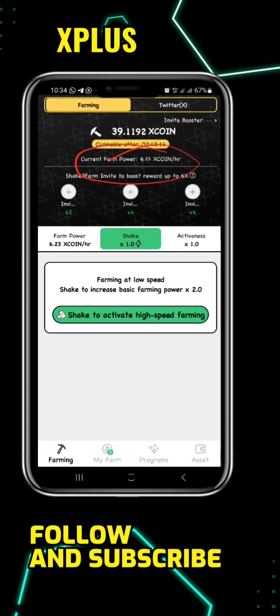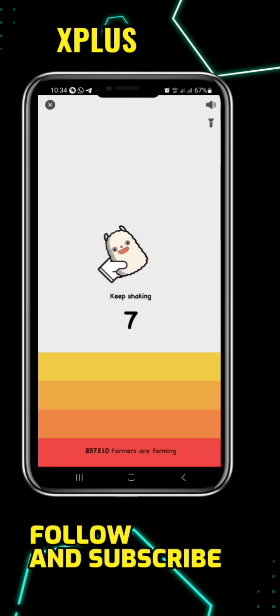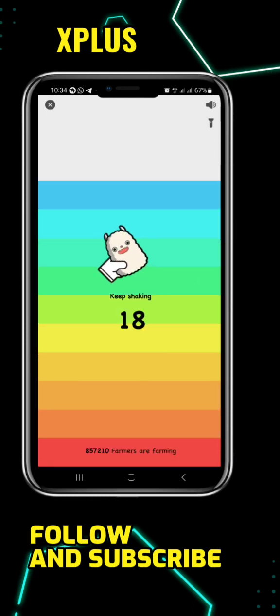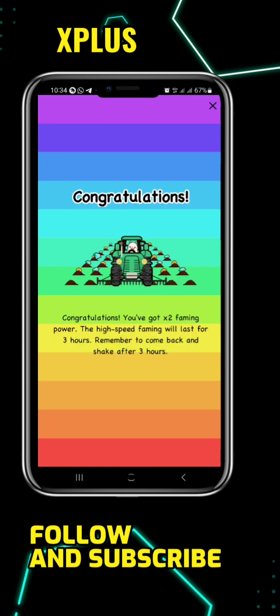You'll see a 'Shake to Farm' button here. Once you click on it, it will ask you to shake your phone. So once you shake your phone, it will automatically farm for you.